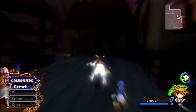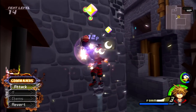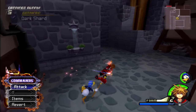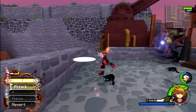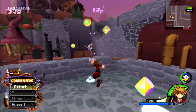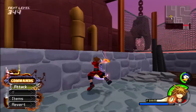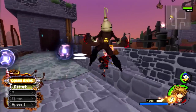Showing off Valor Form a little early — why not? This just wrecks everybody. It costs Goofy, though — yes, Goofy gets ejected from the party. Your other restrictions are: you have no defensive game, so your offense has to be really good, and you can't heal with magic — items only for healing. You can turn off the form at will, but it drains all your drive gauge, so you may as well just use it while you can.